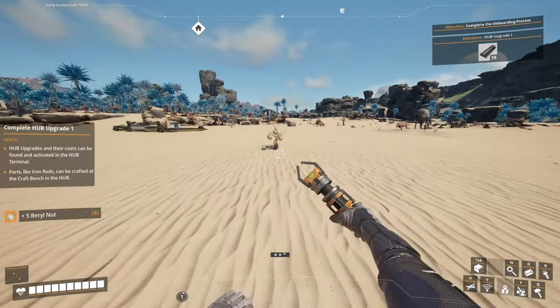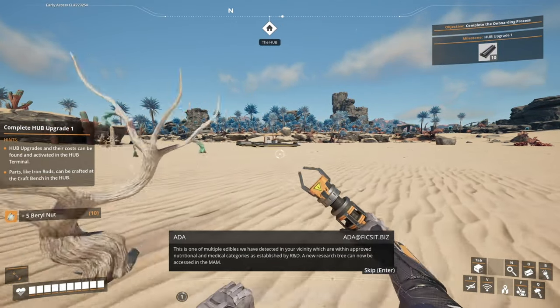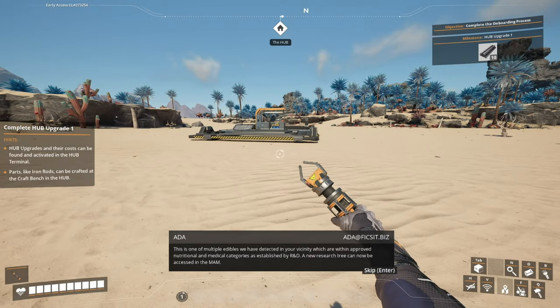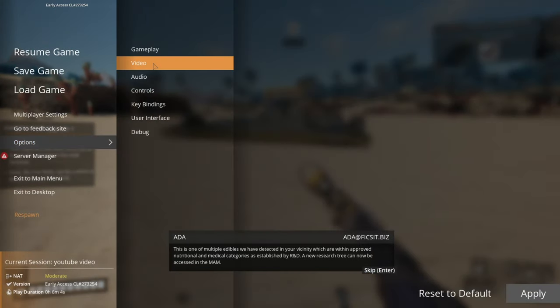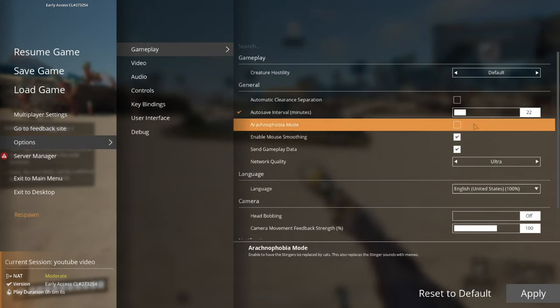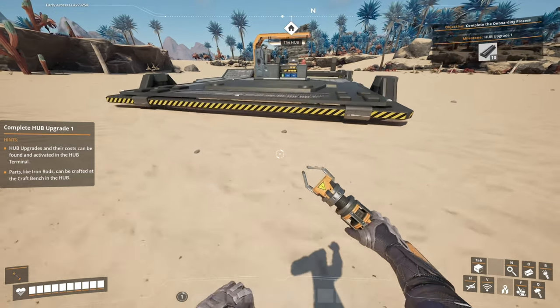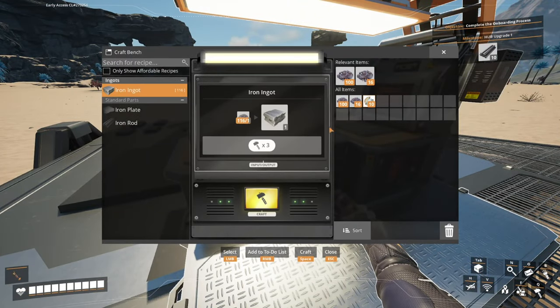Yummy berries — this is one of multiple edibles detected in your vicinity within approved nutritional and medical categories as established by R&D. A new research tree can now be accessed. I'm gonna get a lot of FPS footage so we don't get interference. Let's make the iron ingots.